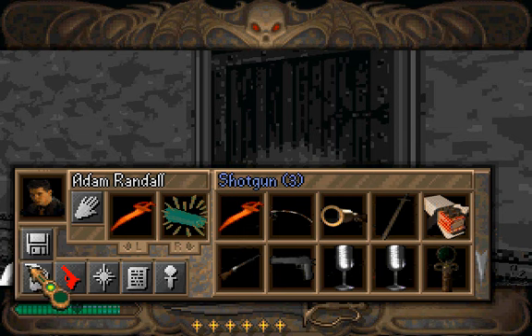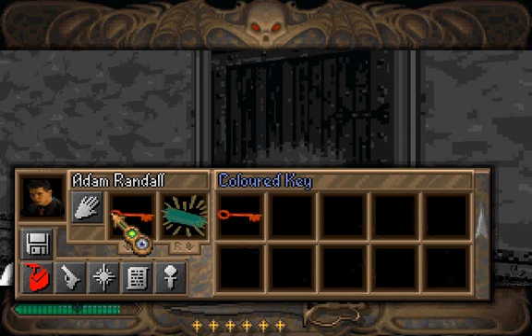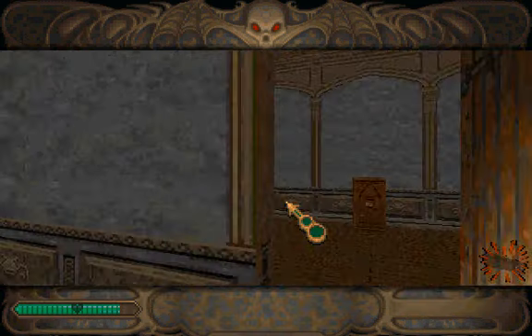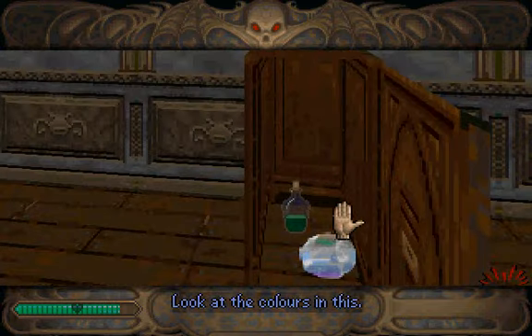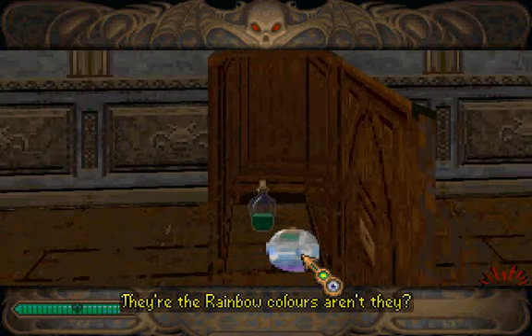And we need to use the rainbow key on the door. There's a cupboard here. Look at the colours in this — they're the rainbow colours, aren't they?